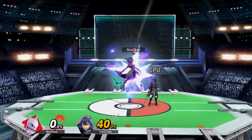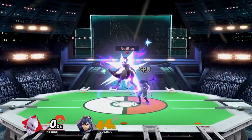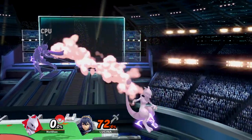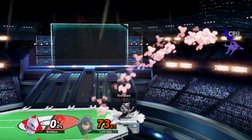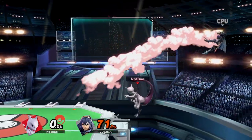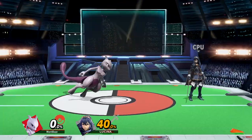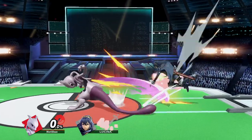Let's start with the basic ones. Down tilt is by far your most reliable follow-up at all percents, since you can combo into a neutral air, forward air, back air, or up air. Be sure to hit them with the close hitbox, as the other two hitboxes send too far away to reliably combo.